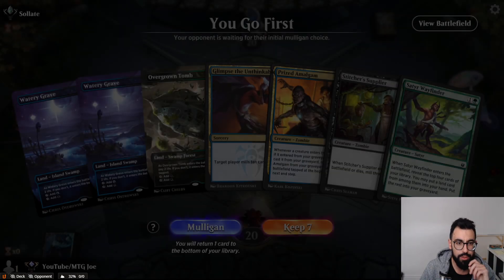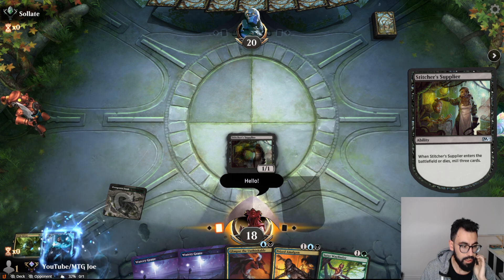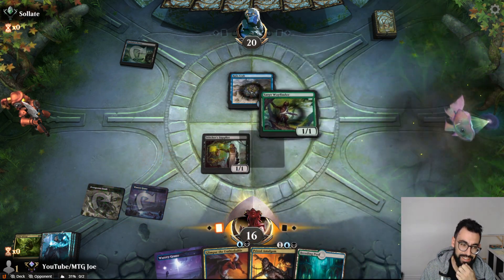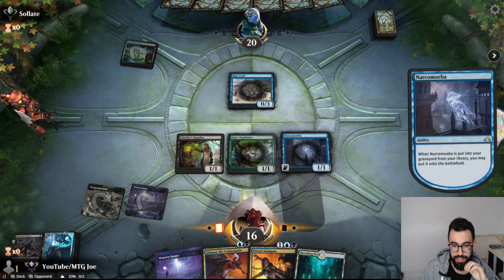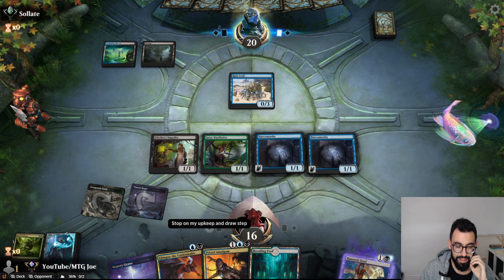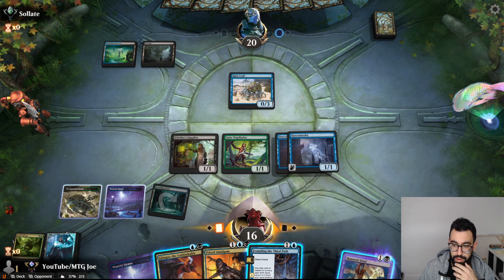Not as many folks in Diamond Historic yet. This hand looks sweet. Give a hello. Okay, no creatures — kinda sad. I gotta be somewhat cautious because they can also mill us. So I think the plan here is just discard and then get it back.